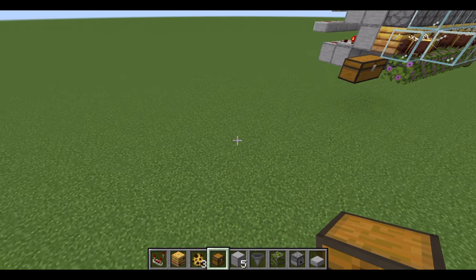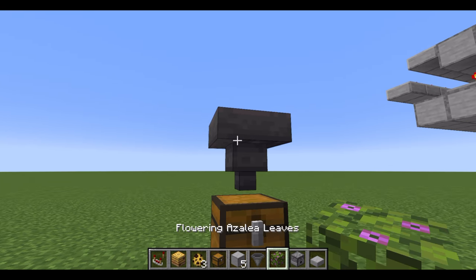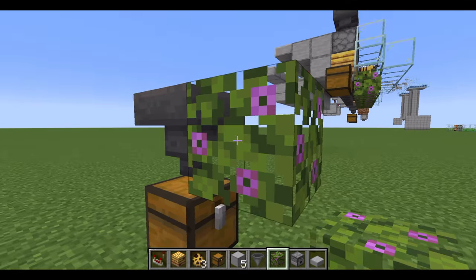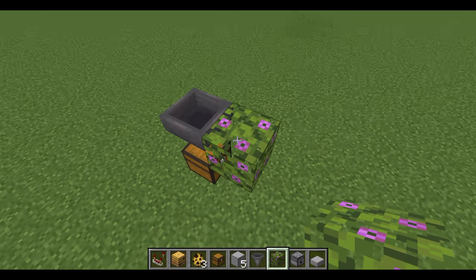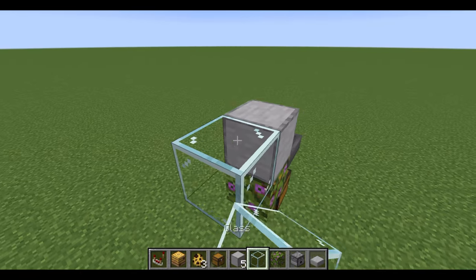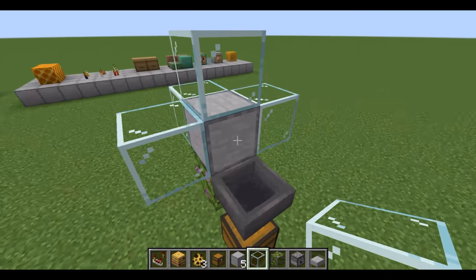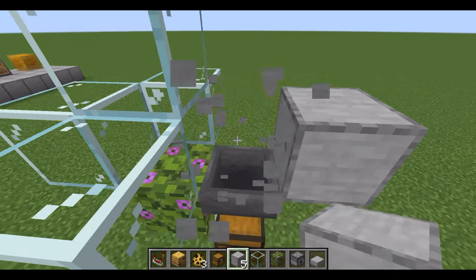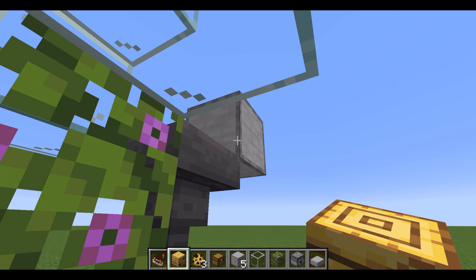So first, you're going to need your chest — just place it on the floor like this. Then you're going to get your hopper and place it in. Then we're going to need our flowering azalea, just place it in like this. If you're using a flower, then just get some dirt and replace this with dirt, and put a flower on top, whatever flower you want. If you're using a tall flower, then you're going to need to add an extra block. Then get a temp block, put the glass in like this, and break this block here. Put a temp block here and a normal block here. Now, if you want to, you can put your bee nest in here — but make sure there's actually bees inside the bee nest, otherwise this farm won't work.